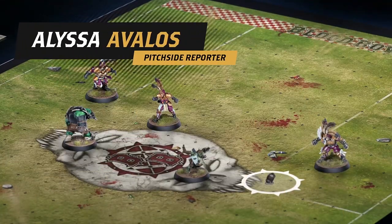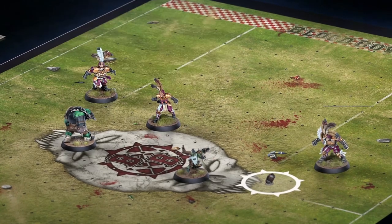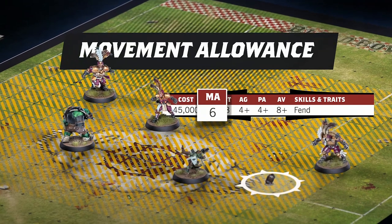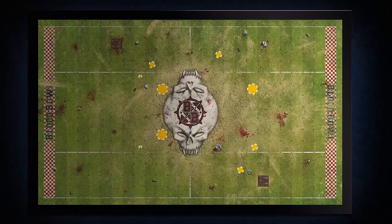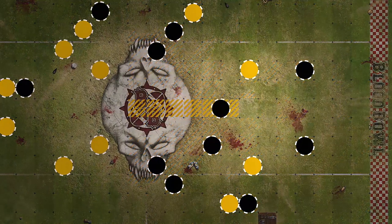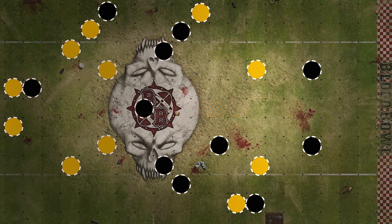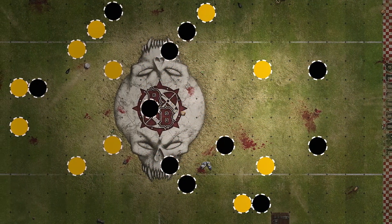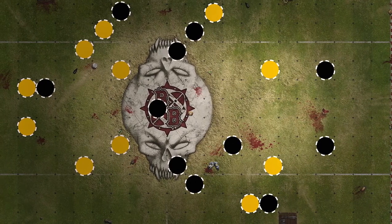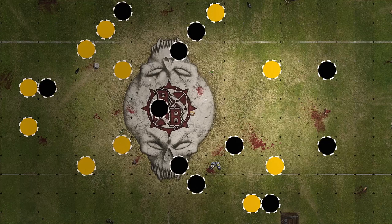Moving is simple. When you activate a player, you may move them any number of squares up to their MA characteristic in any direction. You may only move through unoccupied squares, which includes squares with the ball. When a player has moved its full movement allowance, or as far as you want them to, it's time to move on to the next, unless you fancy pushing it.